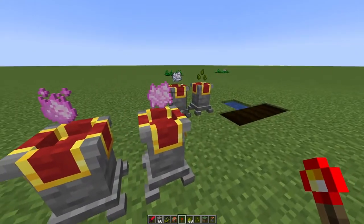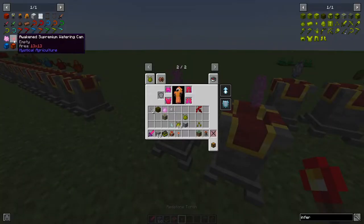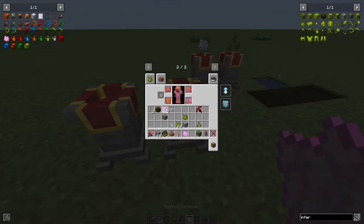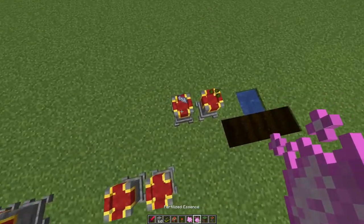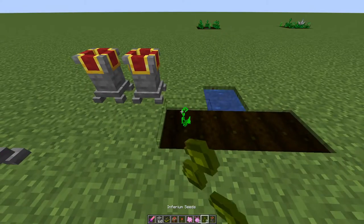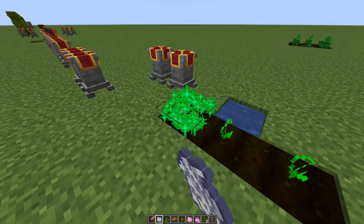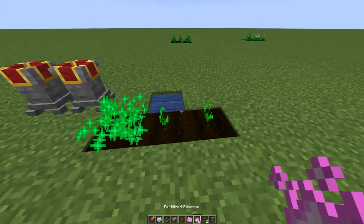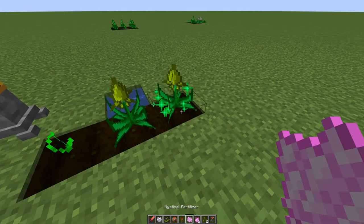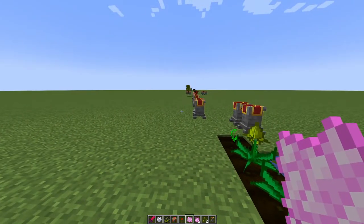There are different fertilizer types. Regular bone meal doesn't work on Mystical Agriculture crops. The Fertilized Essence works like bone meal. The Mystical Fertilizer causes instant growth. These are the main ways to enhance your crop speed within the mod, though you can also use external mods to boost seed production.